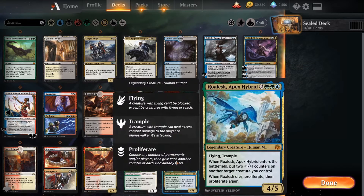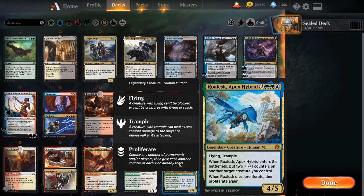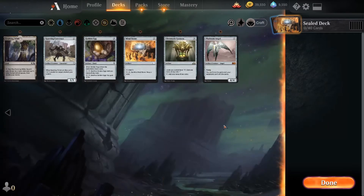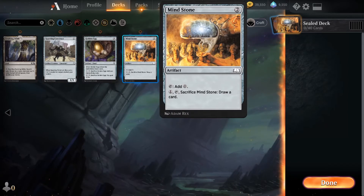Roalesk is awesome — put two +1/+1 counters on another creature you control, and when he dies, proliferate, then proliferate again. And then there's Hydroid Krasis, which is absolutely incredible — X green blue for a 0/0 star; whenever you cast it you gain half X life and draw half X cards rounded down, and it enters with X +1/+1 counters, flying and trample.